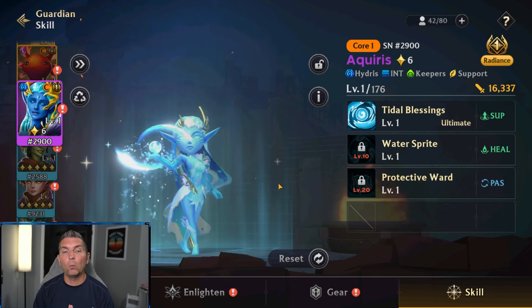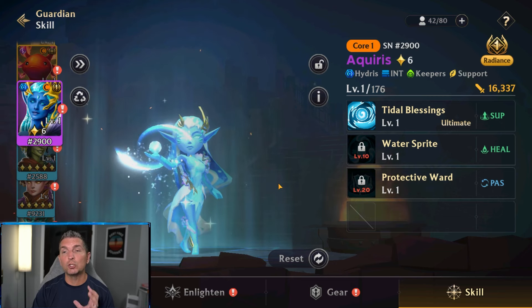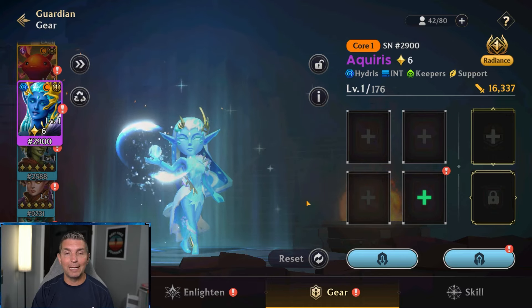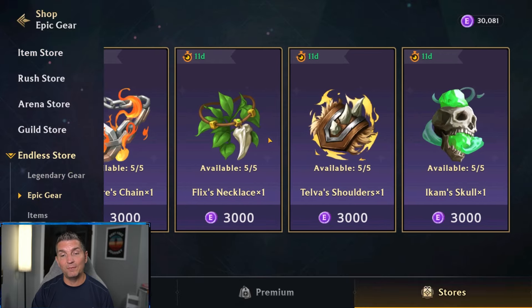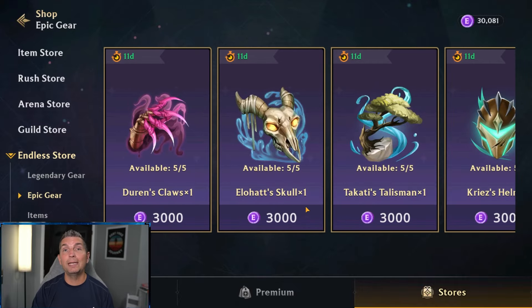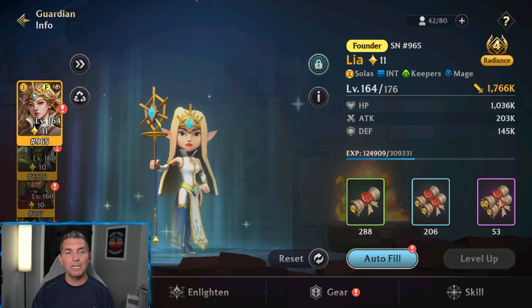Thinking of the big picture, Aquaris is the one I would absolutely build. She is radiance level one, a core one, and actually a support hero you can get entirely free-to-play. The Hydras and Keepers also work well as intelligence heroes. This game is heavily based on how powerful your gear is. If you can get some of the exclusive items for your epic heroes from the shop — like Flicks's necklace — the epic gear gives one of their skills a boost, which can be very strong for survivability and utility.